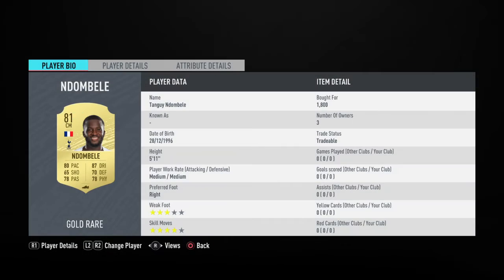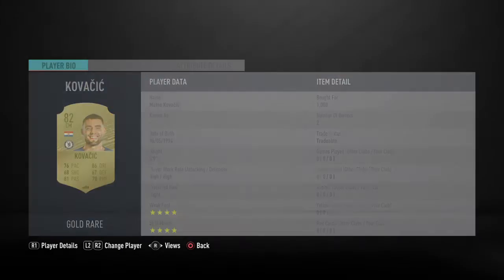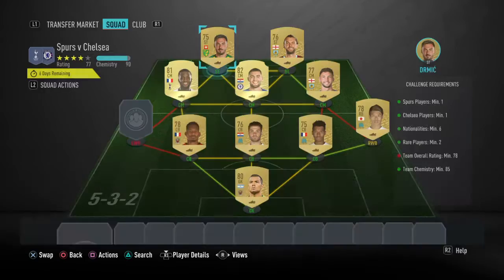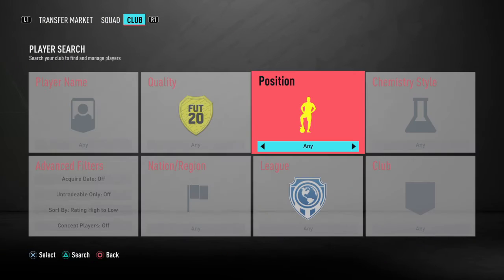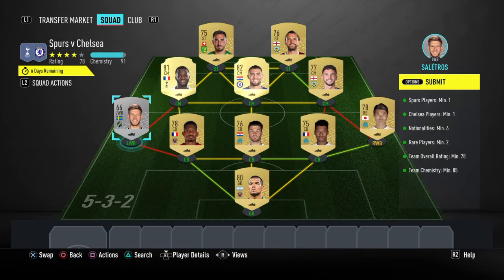Ndombele is about 1.8k — I've seen him a lot cheaper but couldn't get him. Kovacic I've seen as low as 800, though I have him listed for around 1k. Dromich is going to be the striker at 400 coins. Then any random left back — literally any left back — so I can just press fill and put him in and still get enough chemistry.